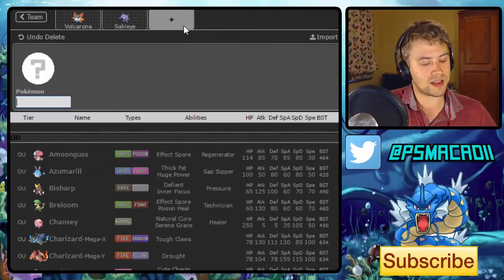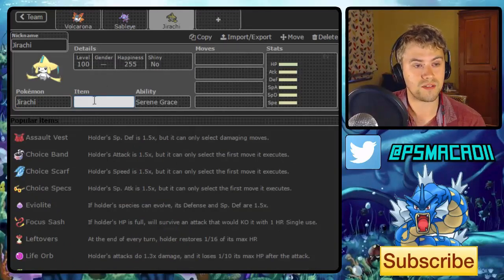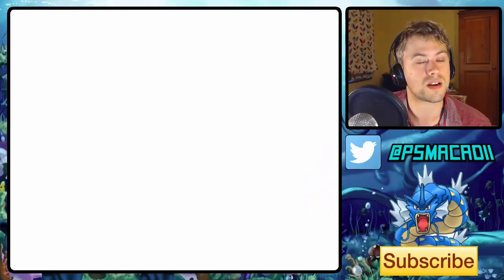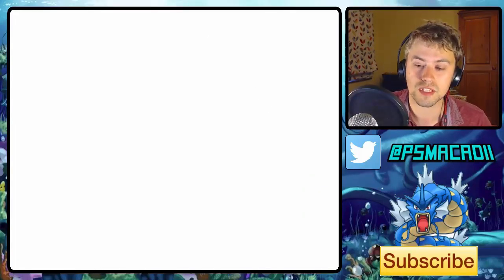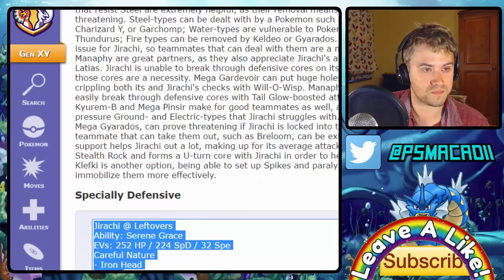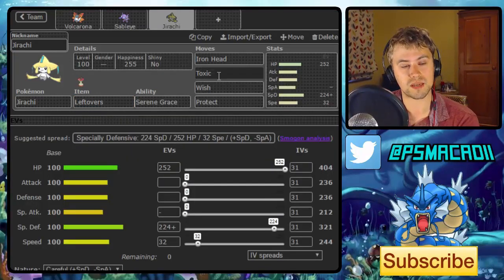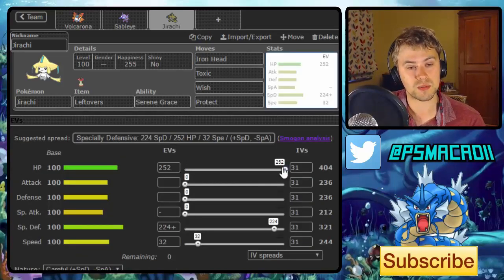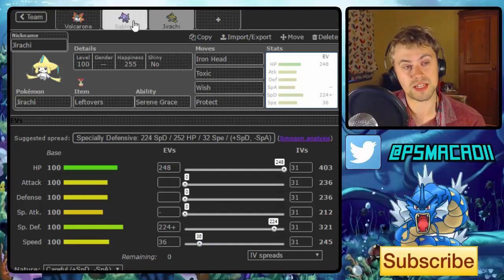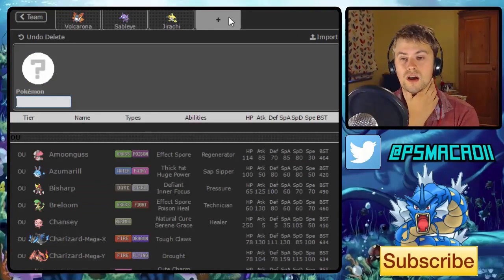A Pokemon that works really nicely with this as a defensive core is Jirachi, because obviously Sableye does not like Steel types. So having Jirachi around is really nice. We're going to go for the standard specially defensive set with Leftovers. We could go for Fire Punch instead to help with Scizor, or we can go Toxic — for now we'll keep it as Toxic. We go 248 in HP, which allows us to Wish pass to Volcarona or even Sableye, which is really nice.